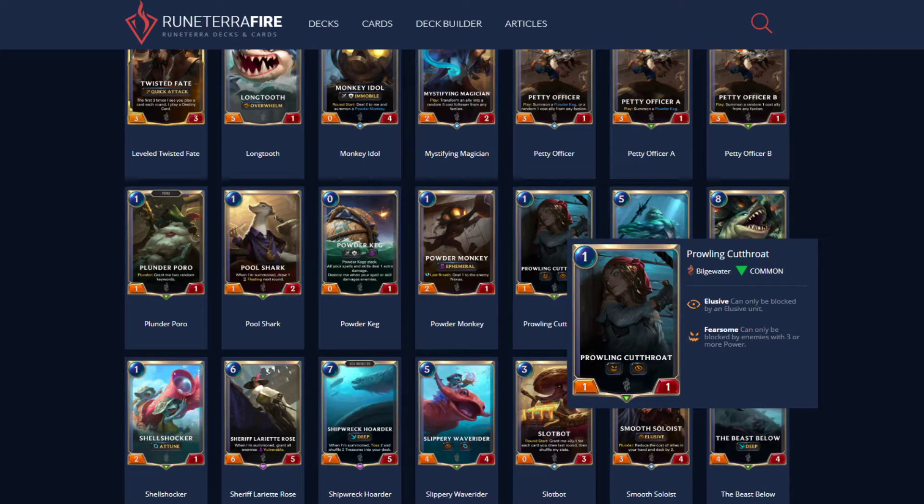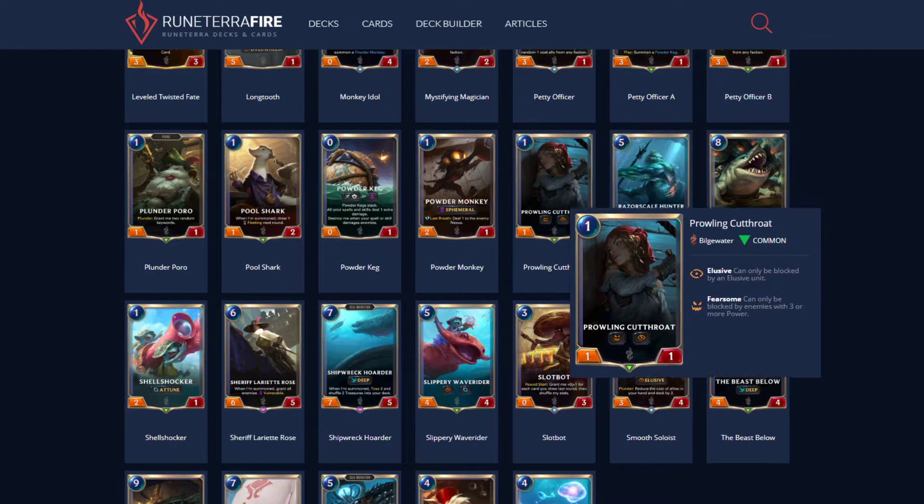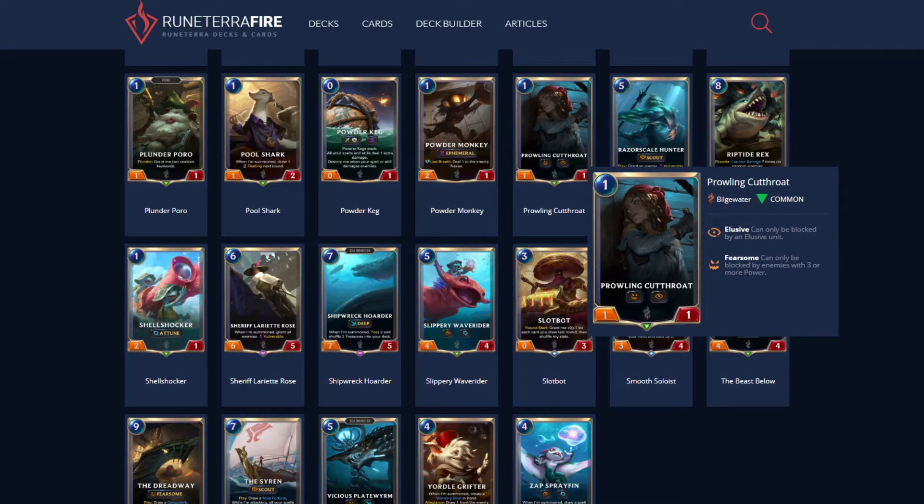Crawling Cutthroat can be good — she's Elusive with Fearsome, a 1/1. She has an easy way of proccing Plunder for you. Outside of that, I don't think she's that strong. Do you really want to take the time to use her to proc it? I don't think so.